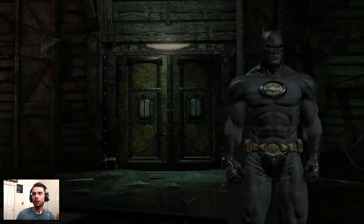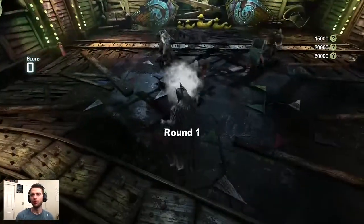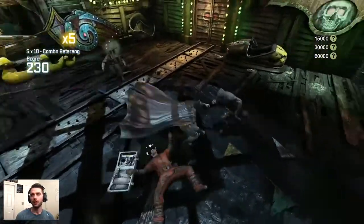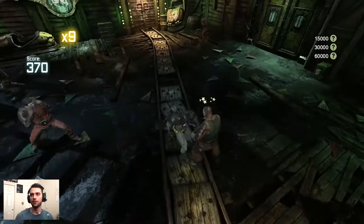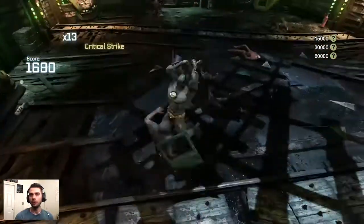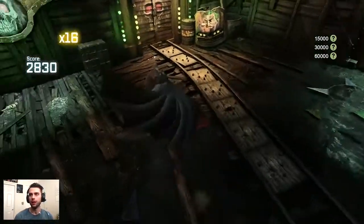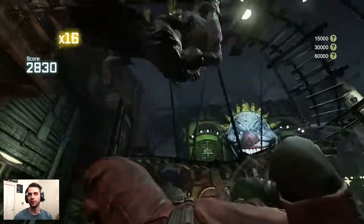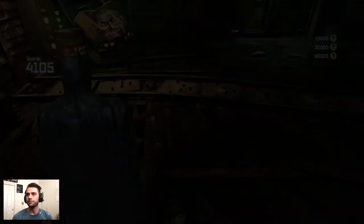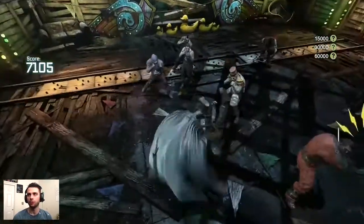My favorite combat map: Funhouse Brawl on both normal and extreme — lots of enemy variety, super fun. You'll notice in this fight I'll actually use the gadget breaker attacks so you'll be able to witness the variety I have for the huge scores. Triple bat stun into a ground pound staple — guaranteed max score for round one. Starting out with the bat claw, we have regular enemies to work with.